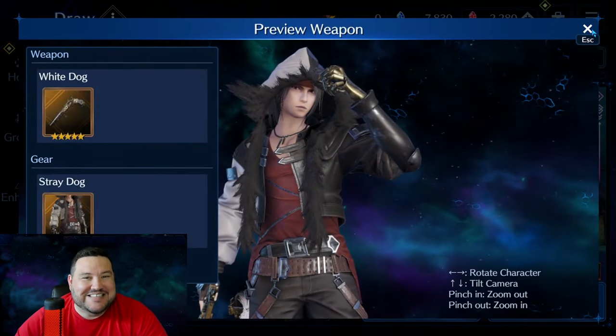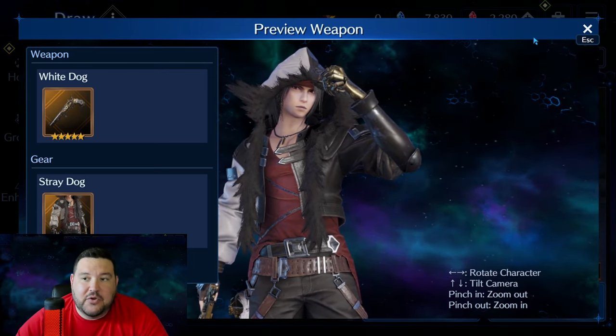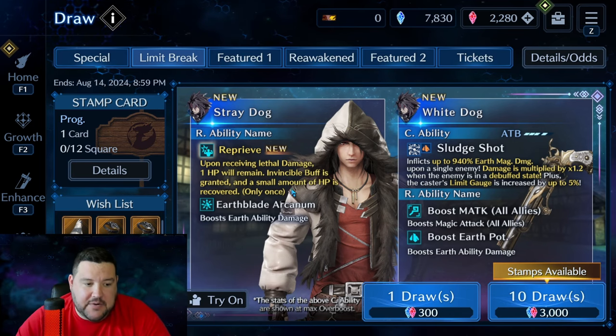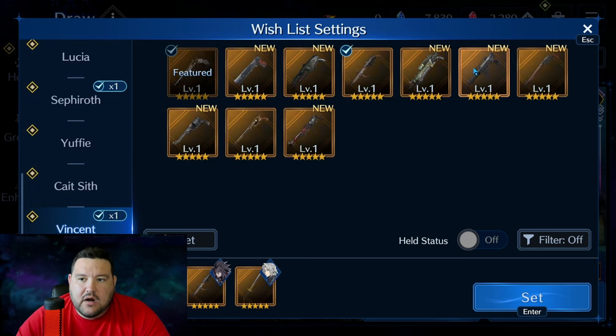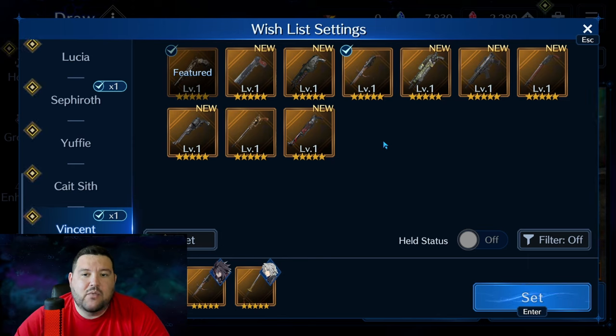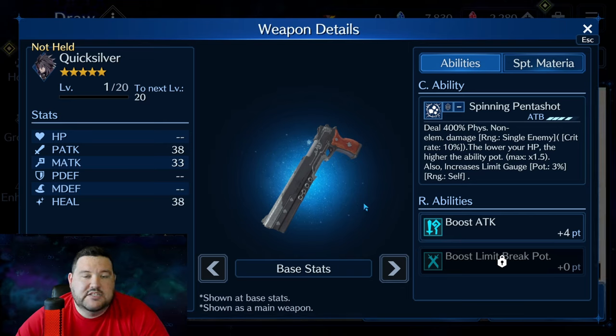Those are all the things to consider on whether or not — or how hard — you want to pull for White Dog. But it only makes sense to also review all the other weapons to see what you might wishlist. So coming into the wishlist and looking at Vincent's weapons, here is every single weapon you can get. I'm going to review each one at OB10 to see what the top-end potential is and whether Vincent is a must-pull right now.